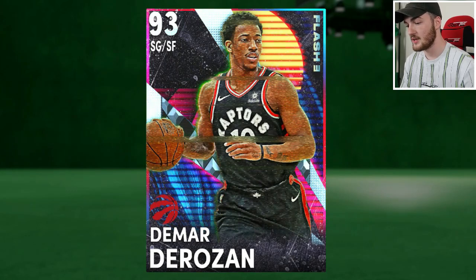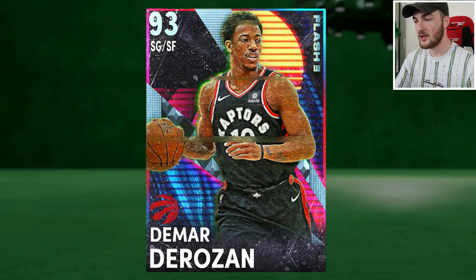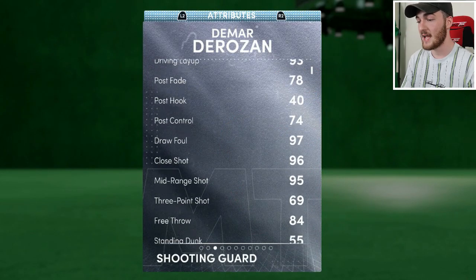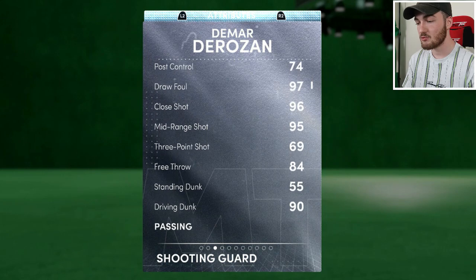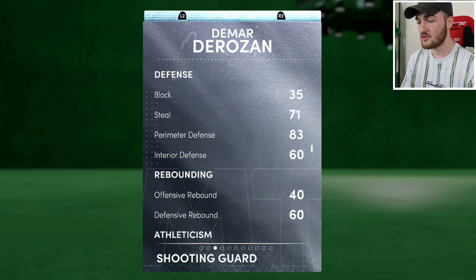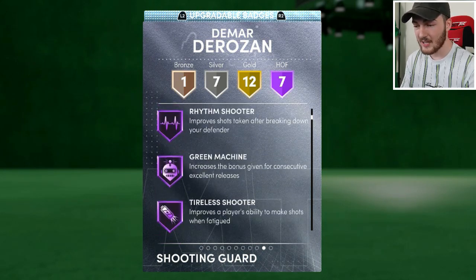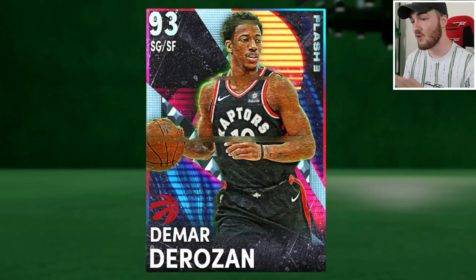At number 9 we have Diamond DeMar DeRozan. You can get him for around 9k MT — a little pricey but solid for the type of card he is. Because of the MyTeam Festival packs with tokens, his value dipped. DeRozan is a great dunking card: driving layup 93, draw foul 97, shot close 96, mid-range 95, dunk 90. He's got 7 hall of fame badges including Green Machine in the hall of fame — a really solid pickup for no-money-spent players.